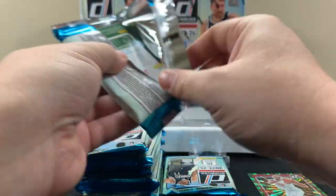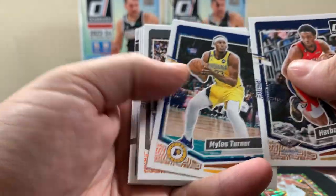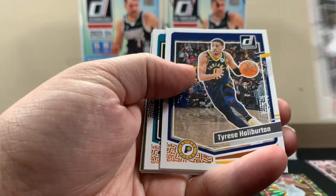Yeah, it says on the side: hollow red and green lasers. I didn't know that - I thought it was different. So we'll see how we do here. Typical Donruss fashion, we're going to be doing some flipping.